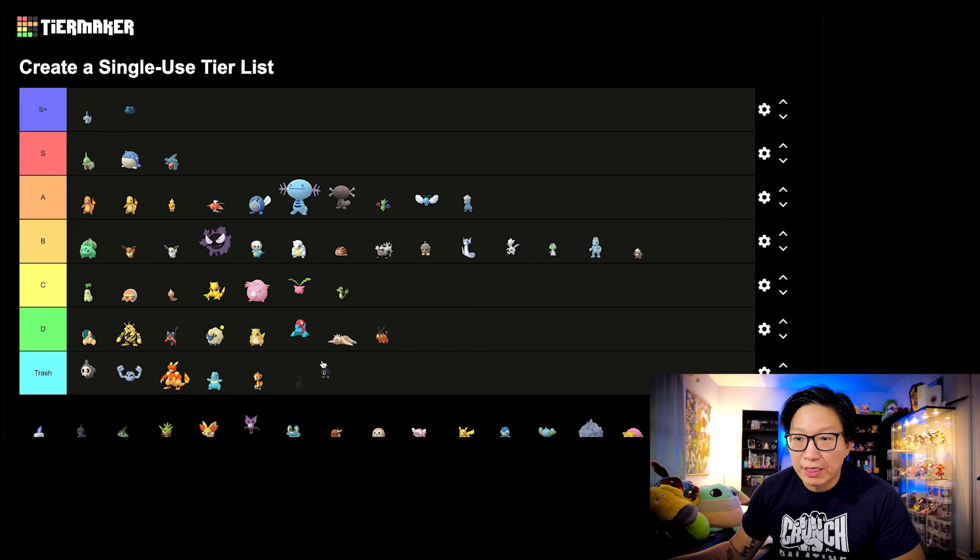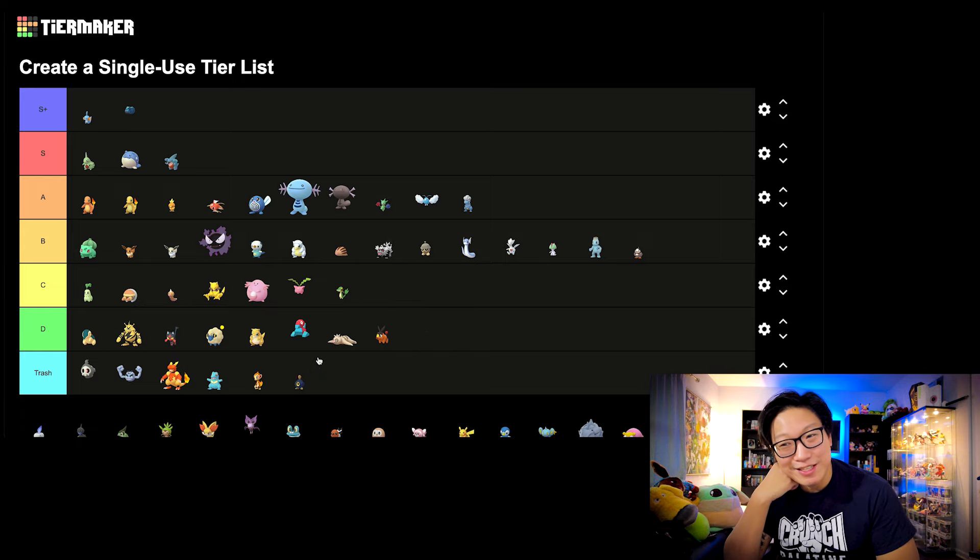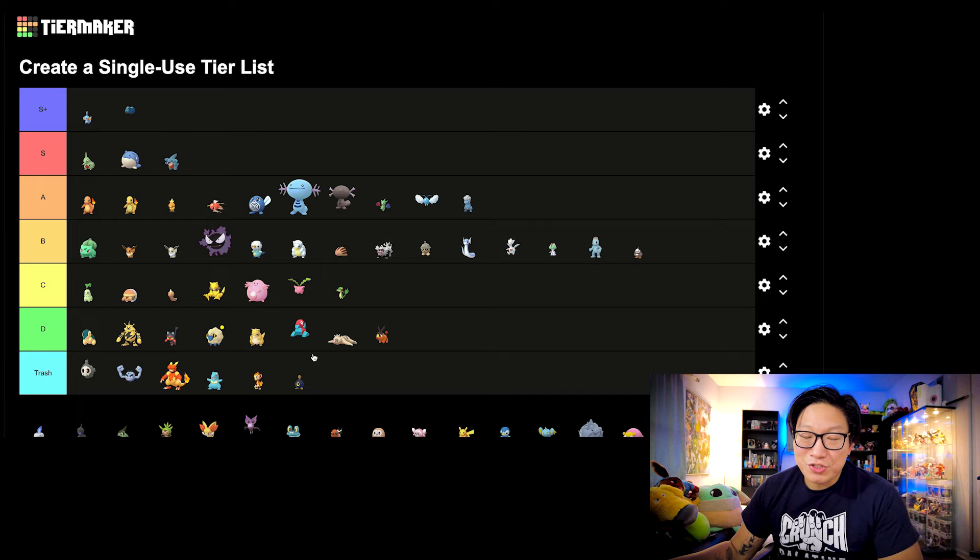Let's go to Roggenrola. This is going to be trash tier. I really cannot say this Pokemon had any kind of impact from its Community Day move. It's still a trash Pokemon, and it's continuing to be trash even after the Community Day move.